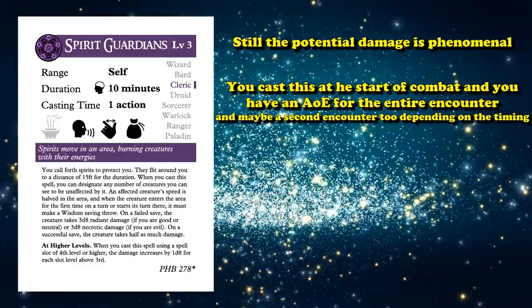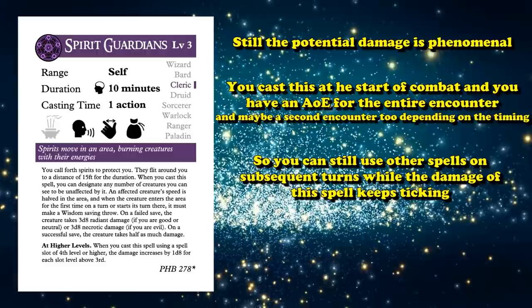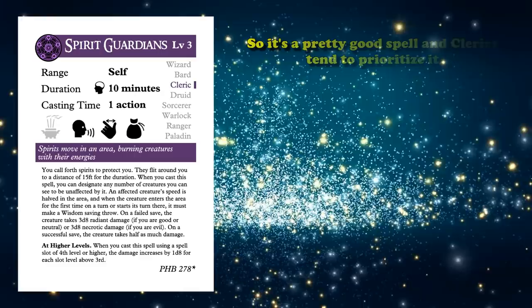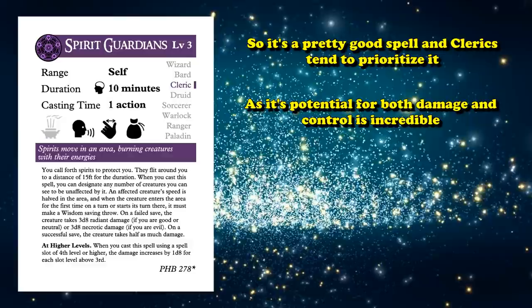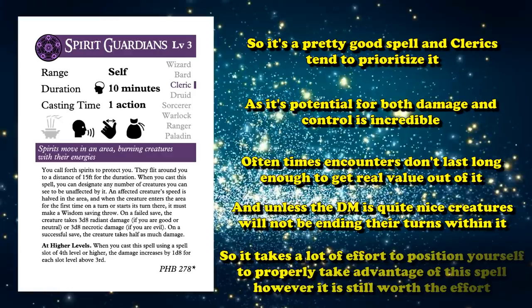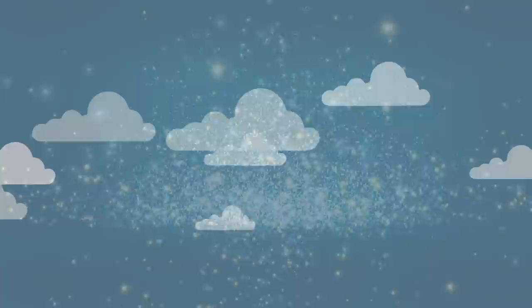The potential damage of Spirit Guardians is really good, because you cast it once and basically have a passive AoE dealing damage for the entire encounter — assuming enemies don't break your concentration, of course. You can also cast other spells on subsequent turns while still benefiting from Spirit Guardians. The speed decrease stacks with difficult terrain. It's a popular choice for Clerics, though in practice combat encounters don't always last long enough for it to deal massive damage, and smart DMs won't end creature turns close to a Cleric using this ability.